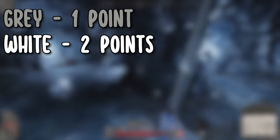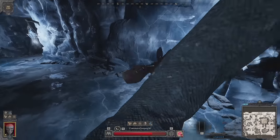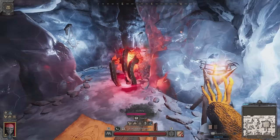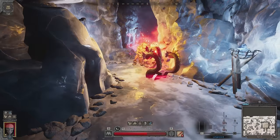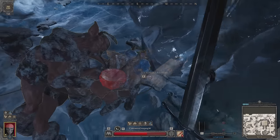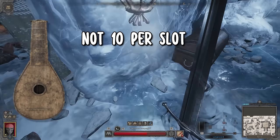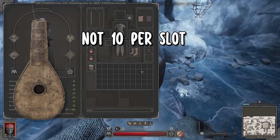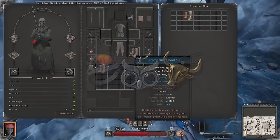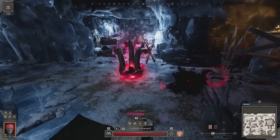Just about everything else goes according to its rarity in terms of what it awards: gray is 1 point, white is 2, green is 3, blue is 4, and purple and better is 5 AP per item. So it behooves you to try to get higher quality items that are only a single square in size to maximize how much bonus AP you get for each treasure item you carry. The same is true for utility items, potions, consumables, bandages, campfires — they are only awarding AP based on their rarity. Instruments and jewelry also only award AP based on rarity. So a purple ring is only going to get you 5 AP, same for necklaces.